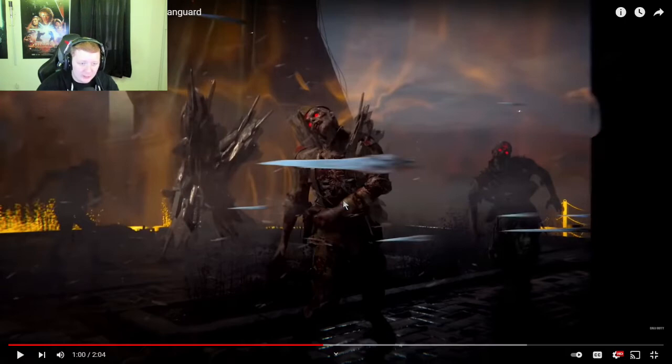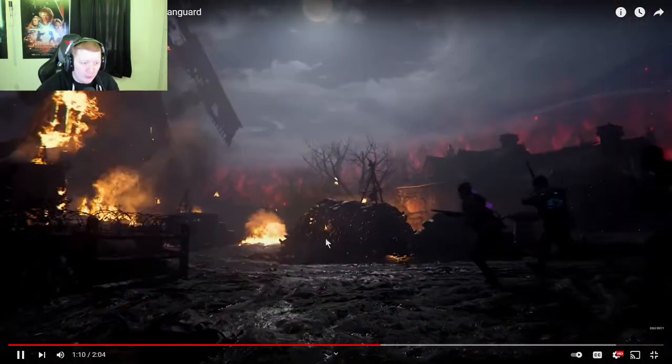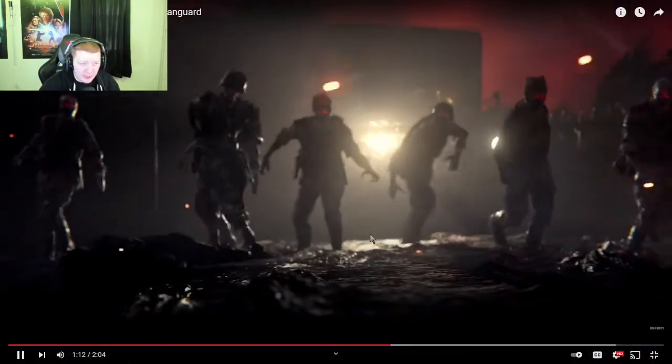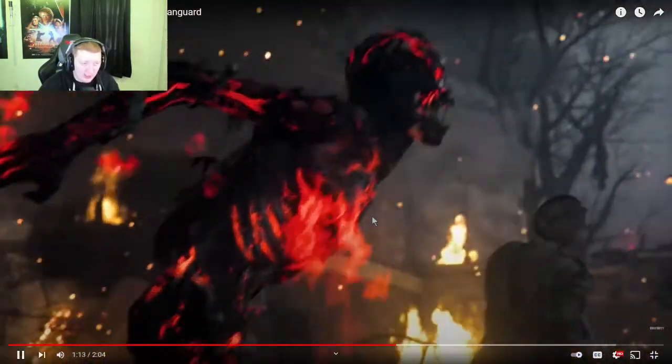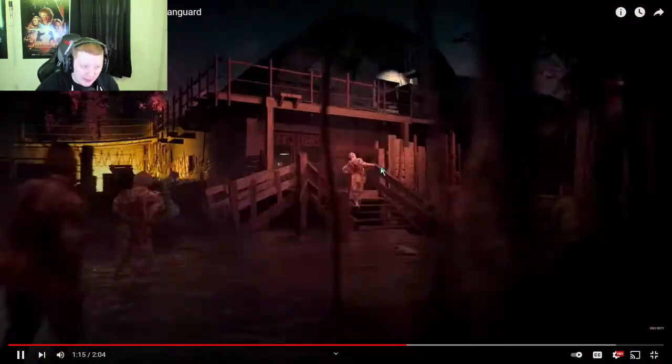We can see frost blast icing zombies and doing its thing, which confirms it is indeed frost blast. Now we get our first look at a bigger open area — this might just be the central part of the map. It looks really good for training.